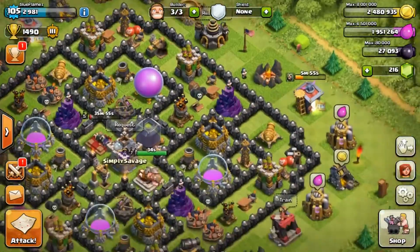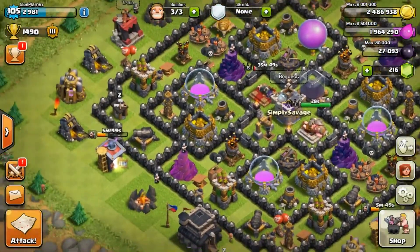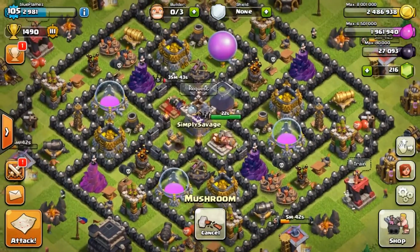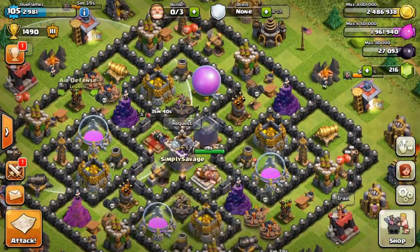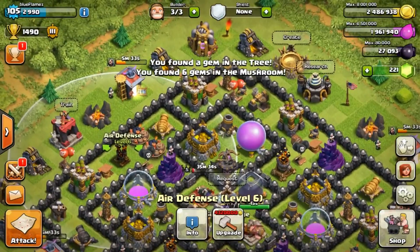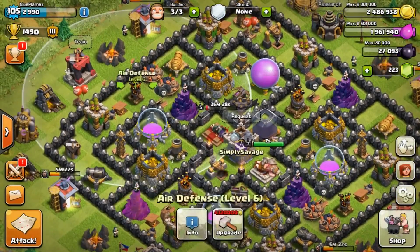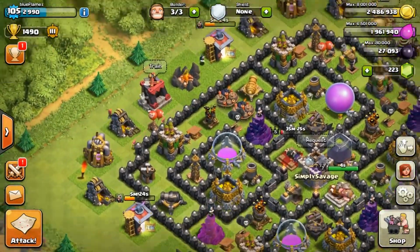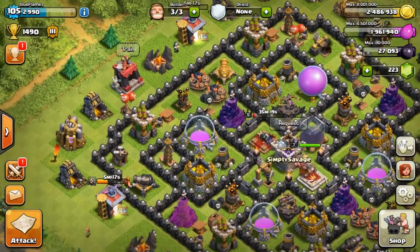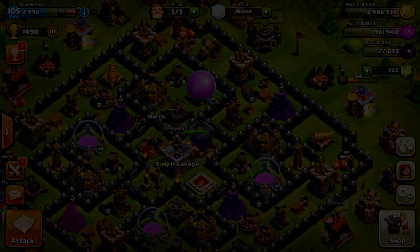I don't really know what I'm gonna upgrade next. I'm gonna go ahead and clear these trees up. I'm gonna go for this last air defense right there - I need to set a goal for myself. Yeah, I'm gonna get this last air defense, and then hopefully this last wizard tower. I'm gonna go for the air defense since I keep avoiding it. That's gonna be it for this episode - thanks so much you guys. Stay tuned for whatever I post next, and peace.